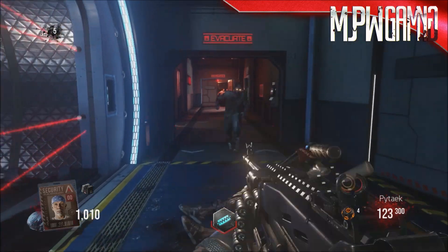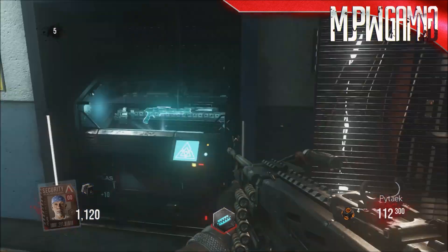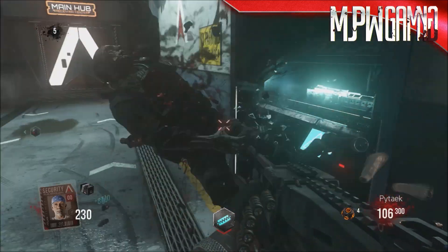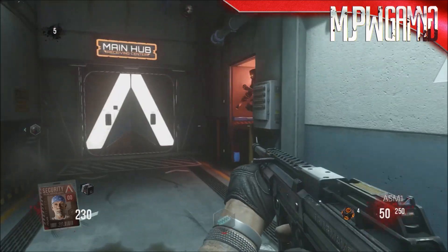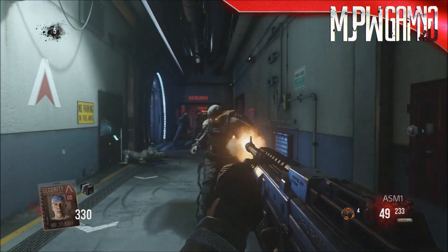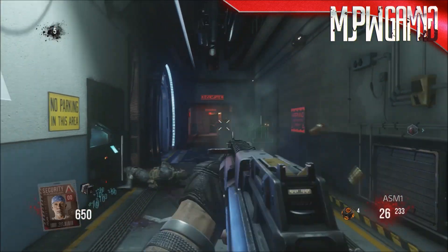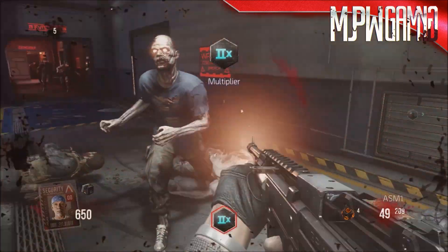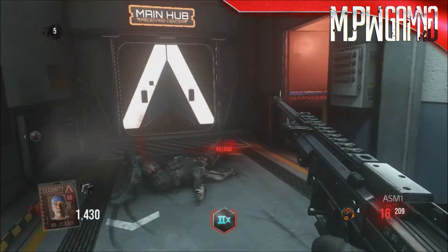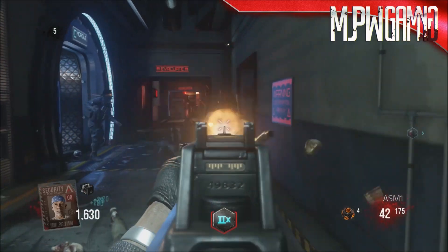It says use the 3D printer 15 times in a single match. Of course the printer always moves, at least after the fourth or fifth time, so it's always random around the map. You just go around and find it, use it 15 times, and boom — you got that achievement and you're 30 points richer.